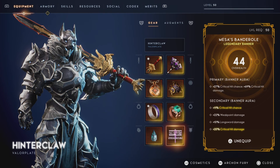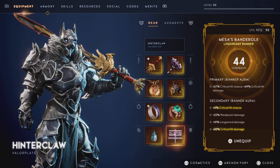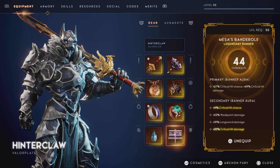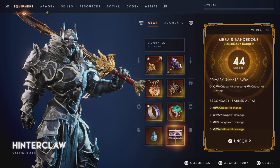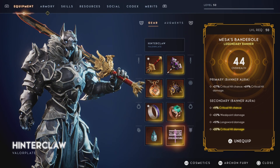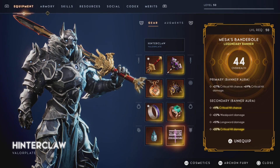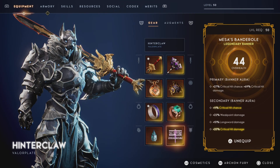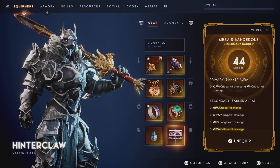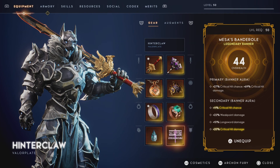Next up, we got our Mesa's Banner roll. When I saw this, I was just like, there's no way to get a better one than this. 27% critical hit chance, 69% critical hit damage — that is god tier, near max on the percentiles. Then for the secondary we got 11% critical hit chance, 22% weak point damage, and 10% longsword damage. We Master's Work it for 20% critical hit damage, meaning this thing gives almost 89% critical hit damage total.